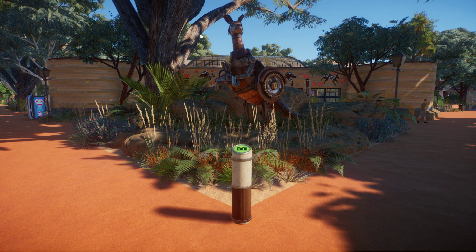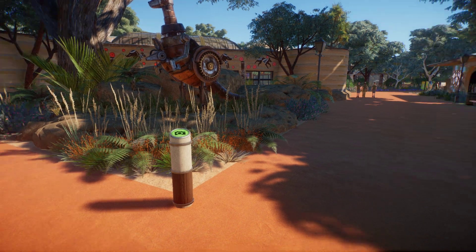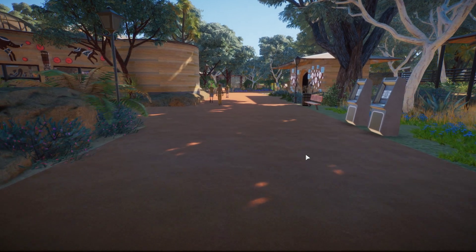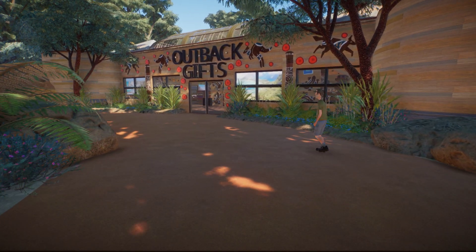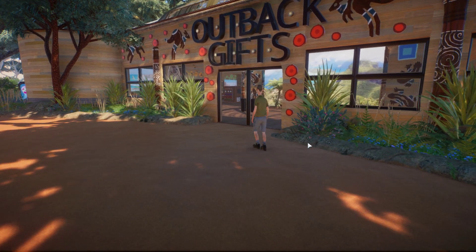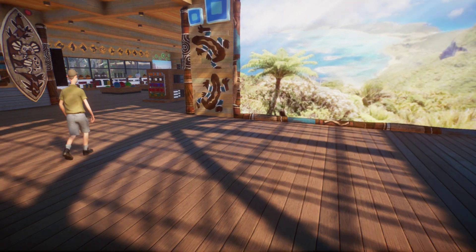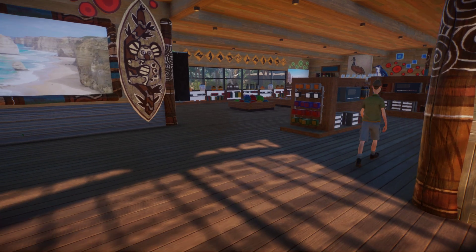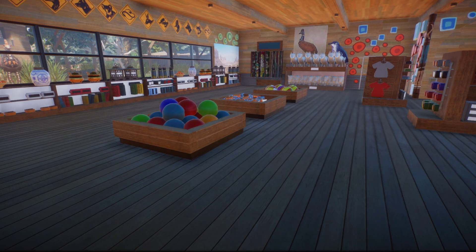I always loved this statue — thought it was very neat, made out of scrap pieces of metal. So come down this way and you can go to the Outback Gifts shop, where you can grab all sorts of types of gifts. I will also link all the workshop items I used in the description.